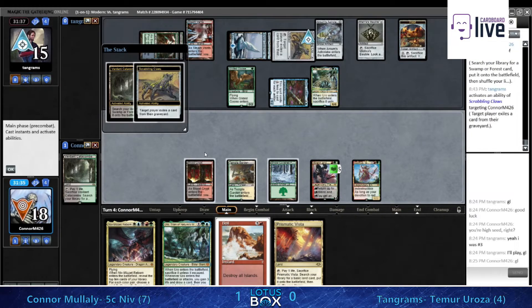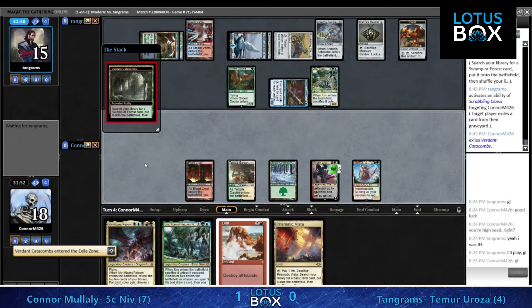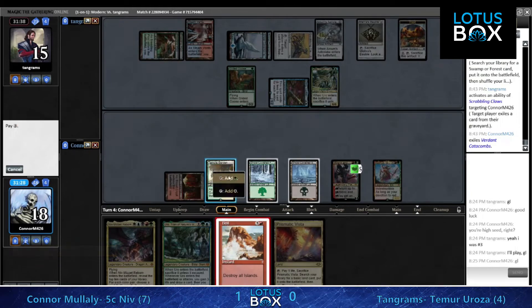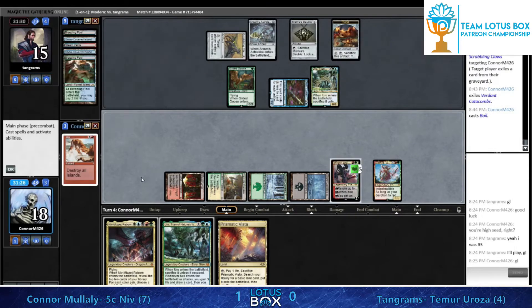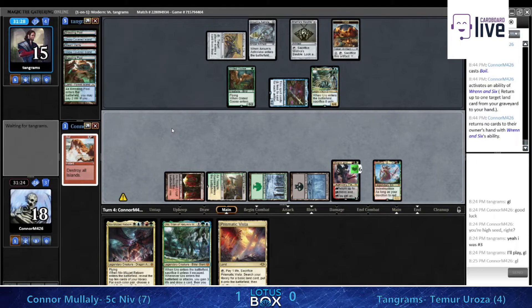I wonder if we're just going to fire off the Boil here and say this Uro problem is a problem for future Conor to deal with. And it looks like yeah, that's what we're doing - here's the Boil. That's four or five Stone Rains - not bad. I wonder if there's a counterspell waiting, but if there is, that's definitely the game.